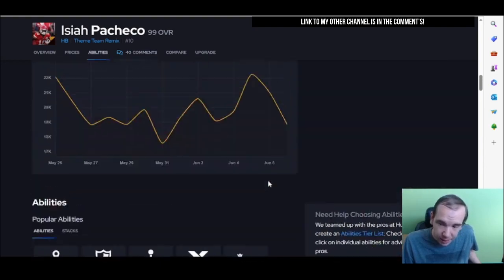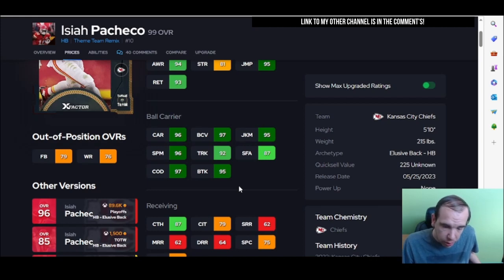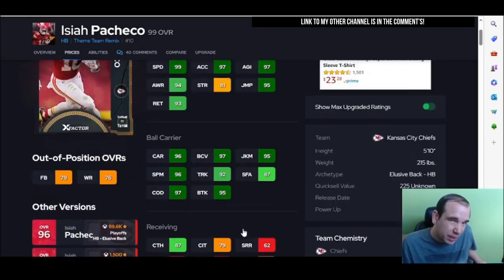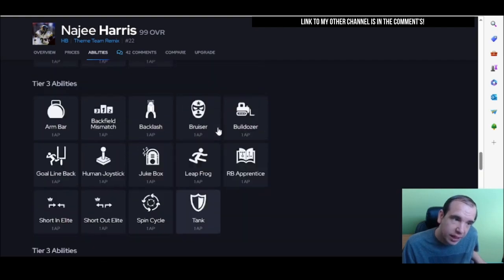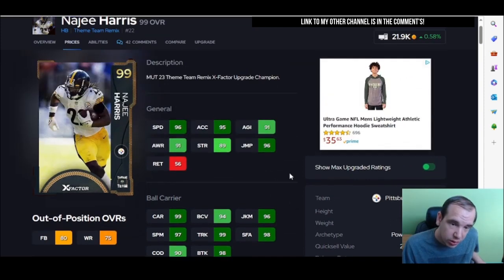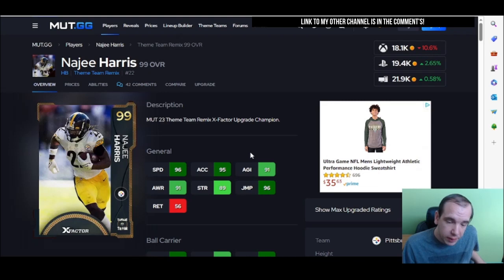Up next is Isaiah. The issue with this card is trucking is very difficult. There's going to be a time there's a guy right in front of you, you need to truck him and you can't. You try to juke and it didn't work. Isaiah is at a disadvantage — he plays like an elusive back, which he is. I prefer a power back that can do everything, like Harris. Harris can definitely truck people. He has a 99 truck, he's 6'2" and 230 pounds. With his X-Factor activated, his juke feels good but his spin does not. Look at the strength difference between him and Isaiah — that's why Harris is probably better.